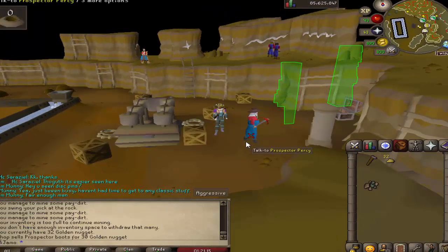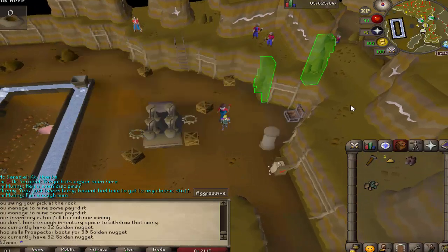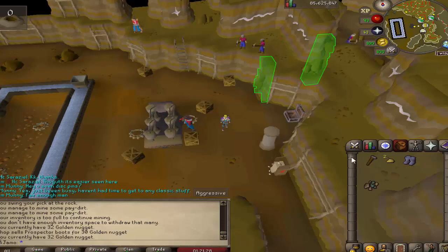I've just been doing some Mining, working on one of the last AFK skills I have left. We have the full Prospector set now, so that's pretty nice. It really doesn't take that long because you get a lot of gold nuggets — 77 Mining is all it took me on Master Mode.